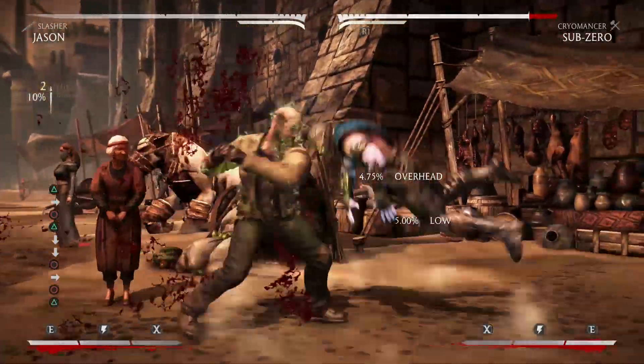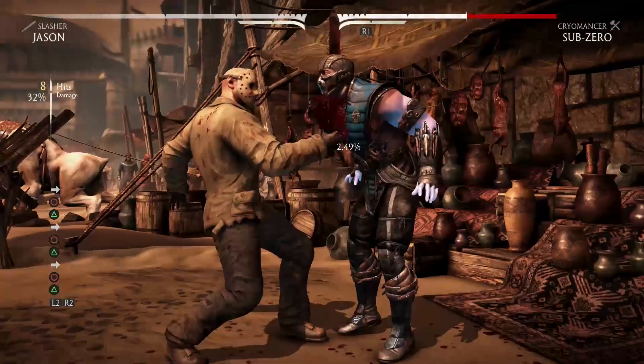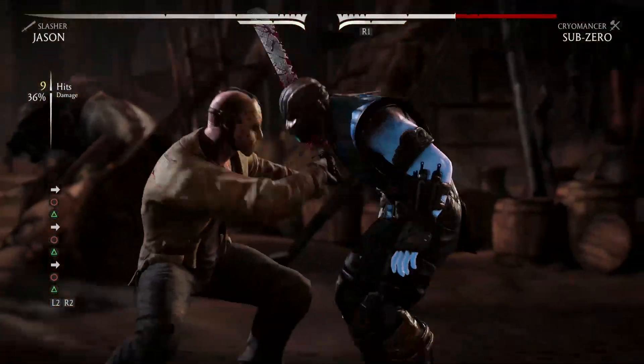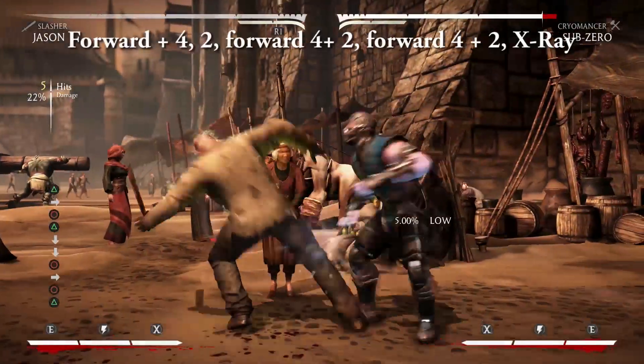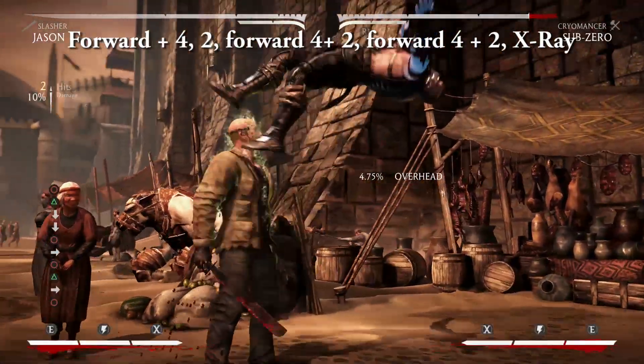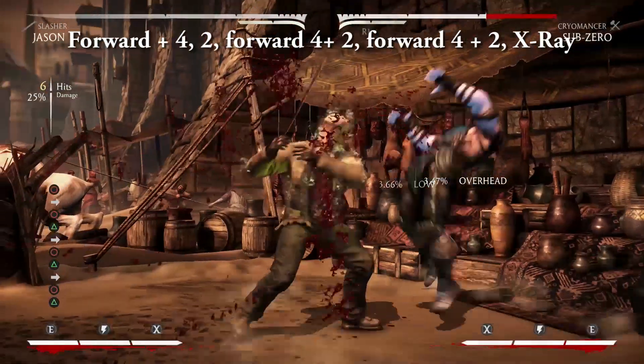Speaking of the Killing Machine buff, if you have three bars of meter, a good way to avoid getting punished when the buff ends is by comboing into an X-ray. Here's a combo that will let you do just that: forward 4, 2 — forward 4, 2 — forward 4, 2 — X-ray.